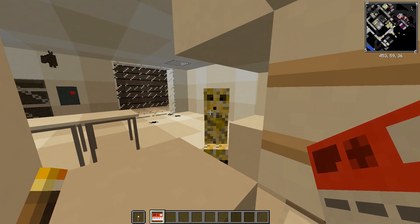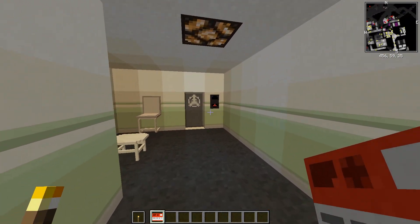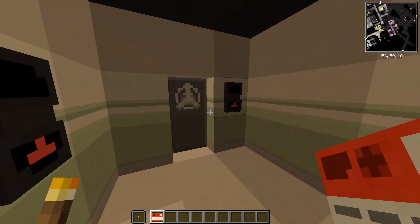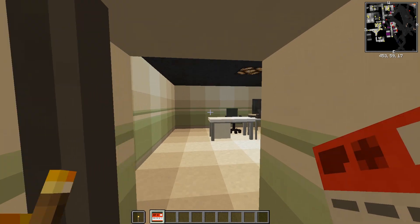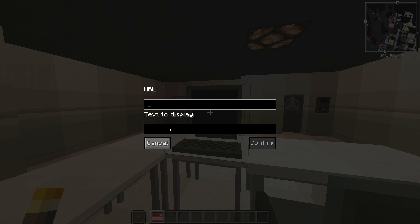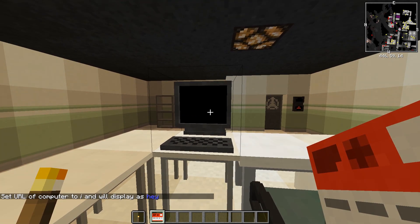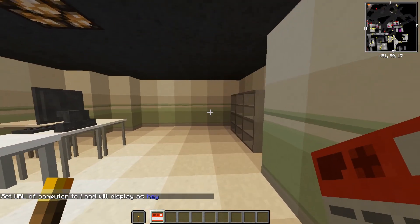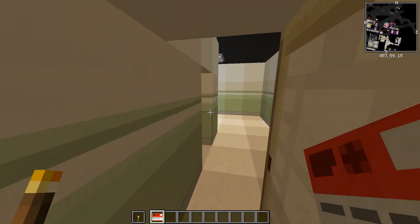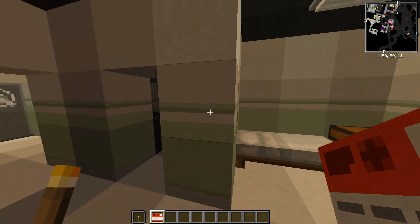There's a yellow creeper — okay, let's just keep going. We're in this hallway now and there's a desk here. There's a URL text display — let's say hi. It doesn't display 'hi', I don't know how it works, that's not up to me. Doesn't seem to be much here.